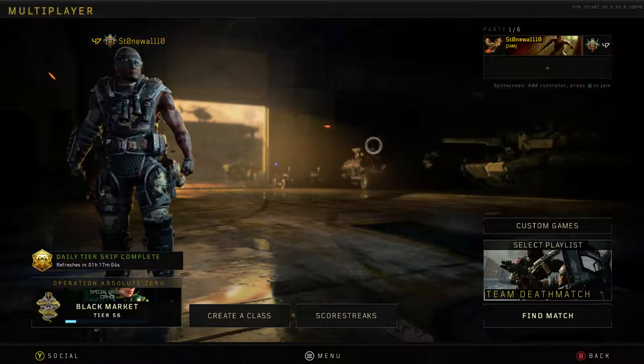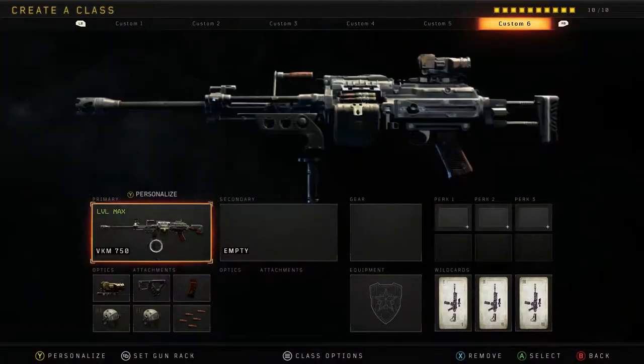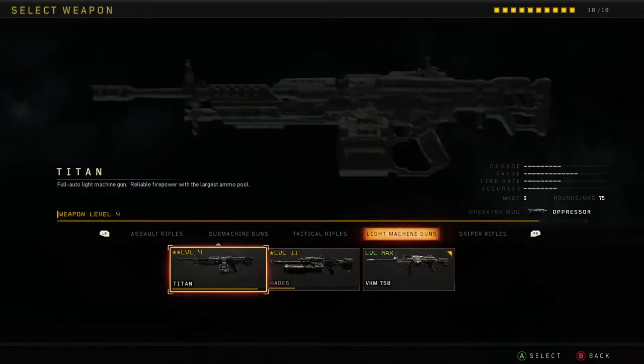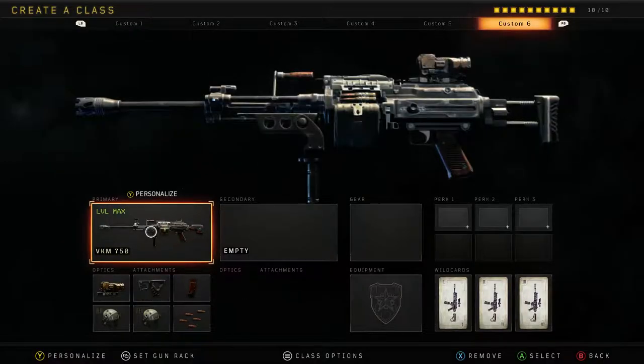Hello everybody, this is Stonewall, and it's that time again — I'm getting another class diamond. I believe I've made videos, or at least shown, where I got the Titan and the Hades both gold, and I've been grinding out the VKM lately.